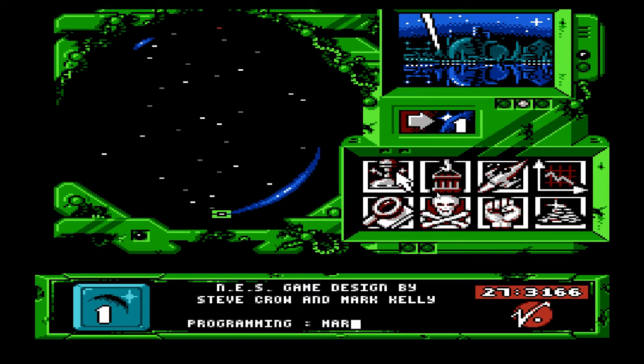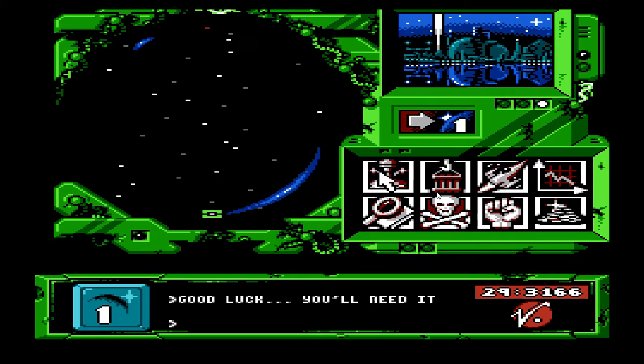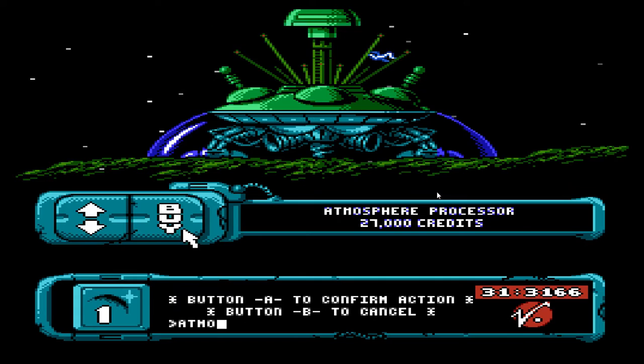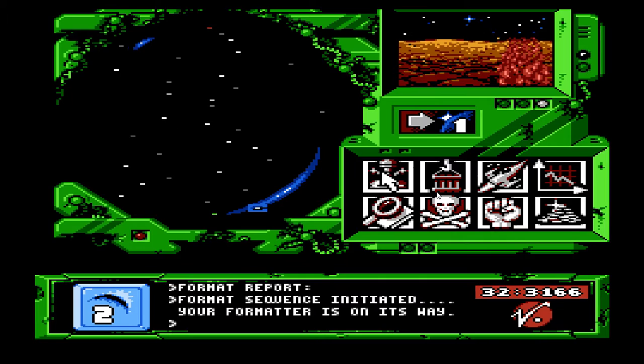First things first, guys. We need to buy... I can't do anything until these credits stop rolling. But yeah, the first thing I'm gonna do is... there we go, now I can change stuff. I need to buy a terraformer from here. Here we go. Buy this. 27,000! I should get like a discount or something. So now head back, go to this planet, terraform it.